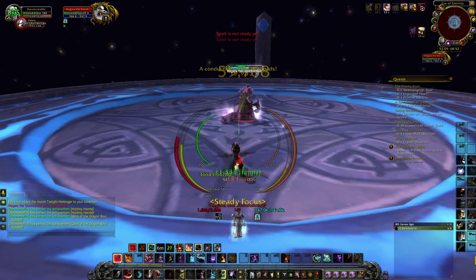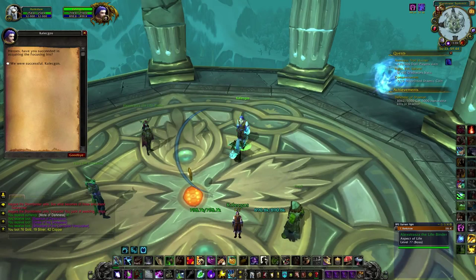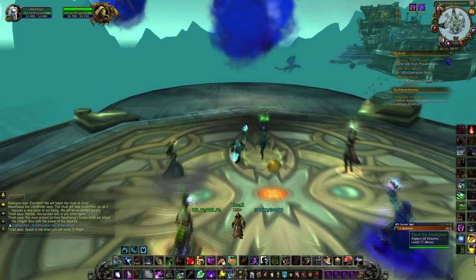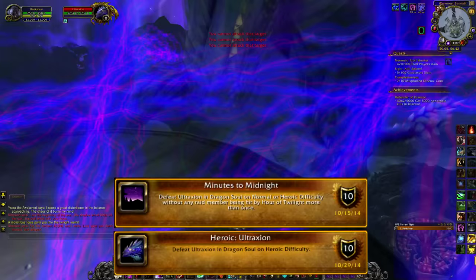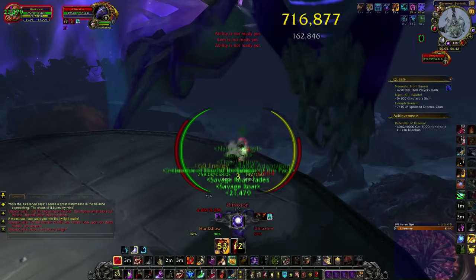Loot. Enjoy some more RP with Calicos. Then speak to Thrall to start the Ultraxion event. Kill some dragons. Once you've killed them, Ultraxion shows up to the party. Make sure you have the DPS to take him out before he one-shots you with Hour of Twilight, otherwise you'll be dead. There's no achievement for dying — well, at least not here.